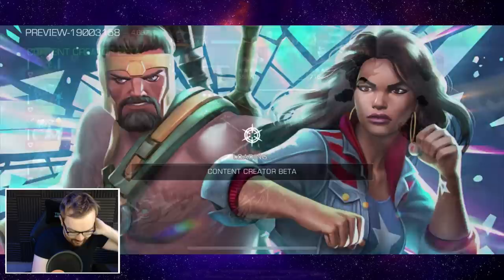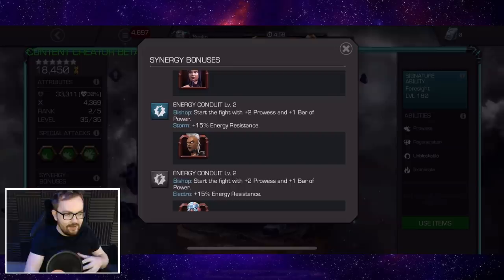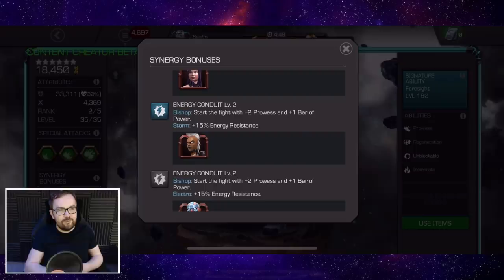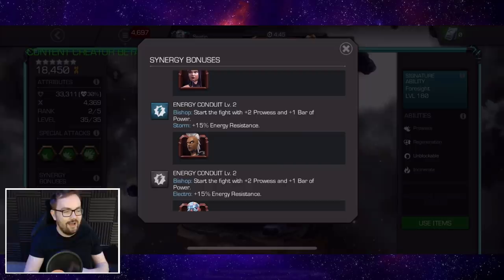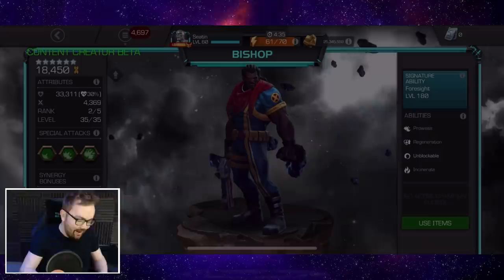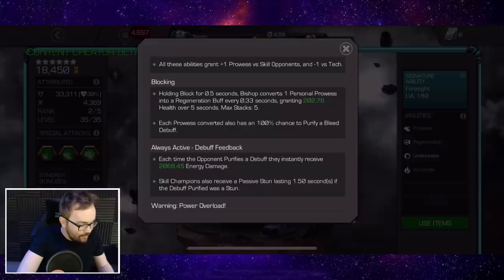In the right matchup, Bishop pops off — he's really cool. The new synergies, especially combined with his ability to bring power from one fight to another, are gonna give him all sorts of fun uses, potentially for farming content or mid-range content. We do see side events with health pools between 100,000 to 200,000, and if there's a certain team that stacks him up where he can one-shot every single fight with a Special 2 or Special 3, that might be really useful. The base of this character is just so much better — the synergies are nice to have but not really needed.